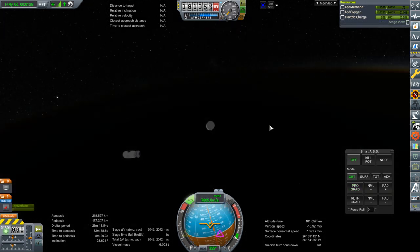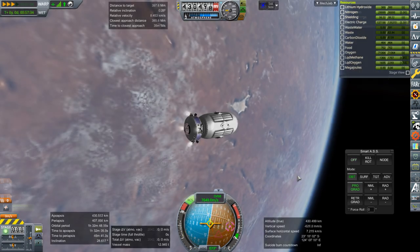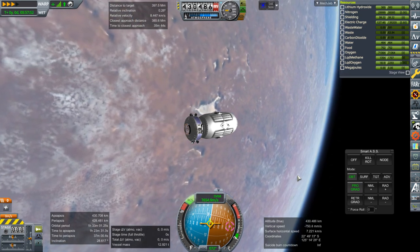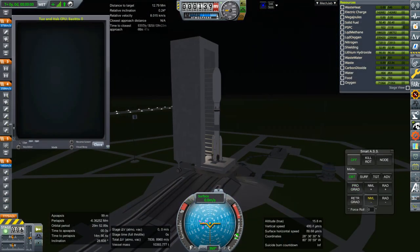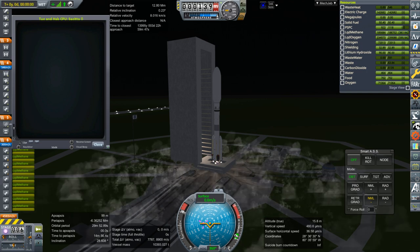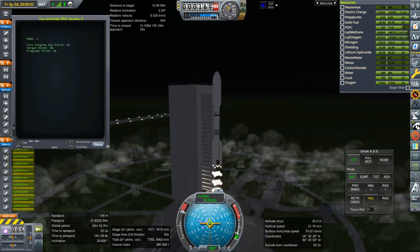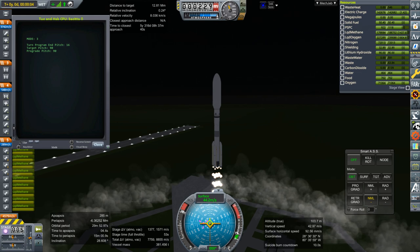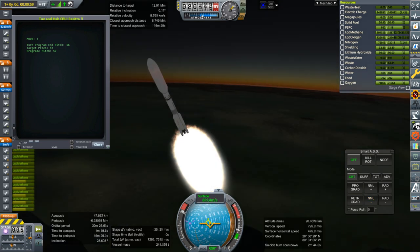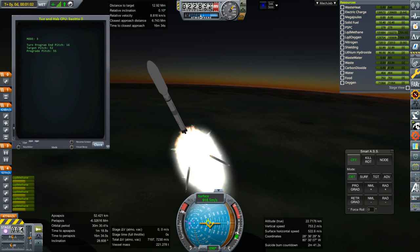I tried to point this stage in the right direction for deorbiting but that didn't work out, and finally I got it to its correct orbit around the same orbit as the International Space Station, which will make rendezvousing easier. The next stage is the Sejita with four boosters, and it contains the hardened hab — originally where crew would sleep — with full shielding. It also has the tug, and instead of sending four tugs this time I'm sending just two larger tugs to simplify things.